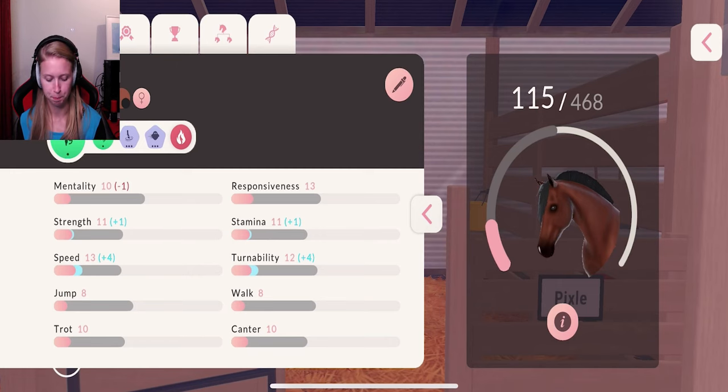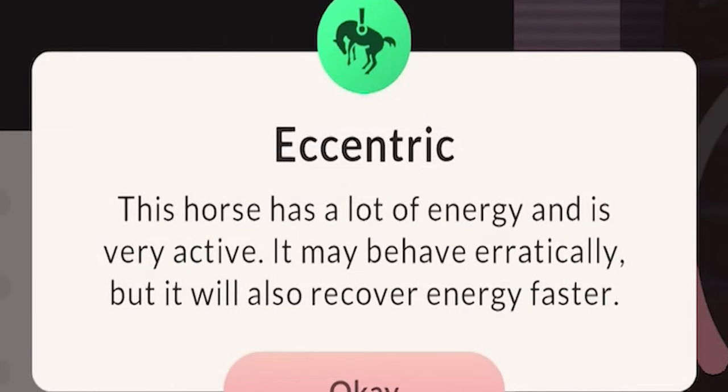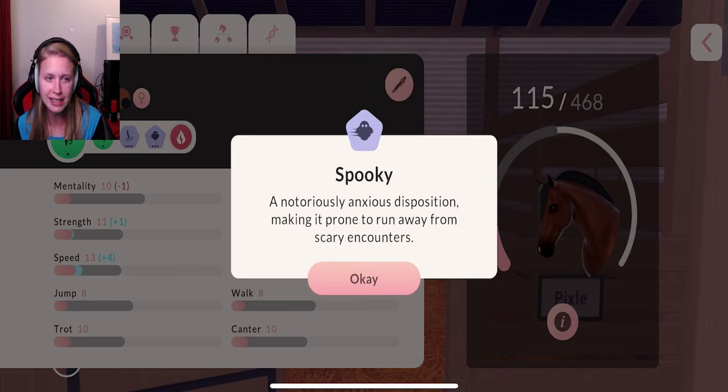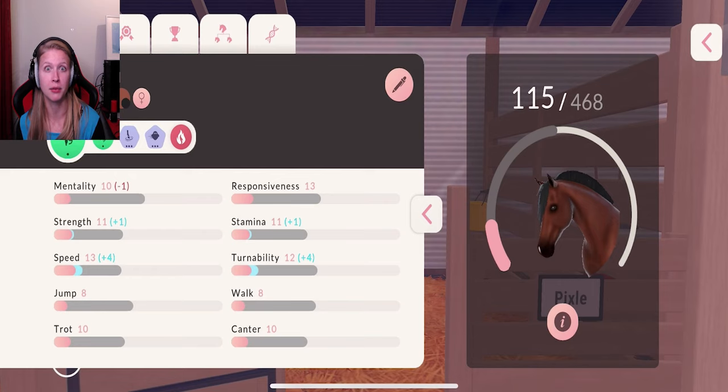But Pixel here is perfect. 468. Athletic - very good. Eccentric. Light step. But this one - she's spooky or she gets easily nervous about certain things. That's not a good thing, but we can of course work around that as well. Her potential is perfect. And the coat and mane combination is perfect as well. I have a sweet spot for this one.